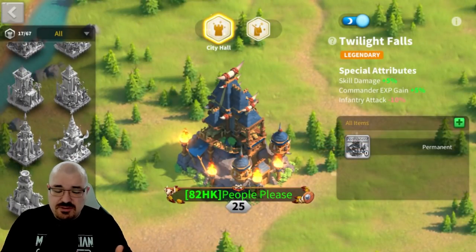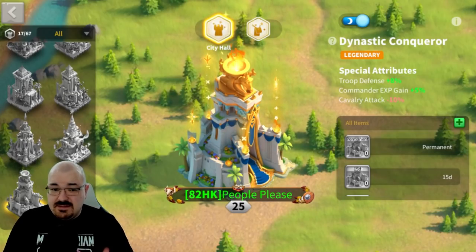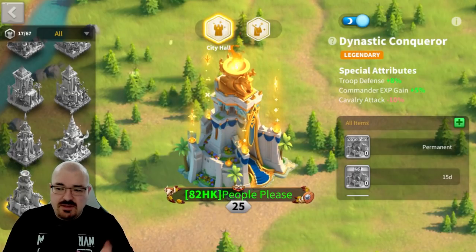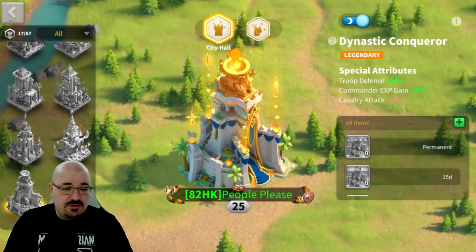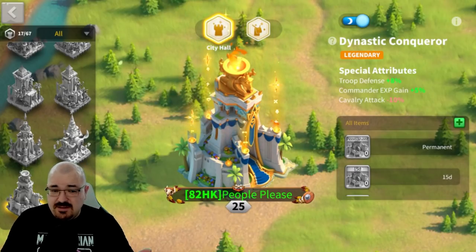One of the newest additions to legendary skins is the Dynastic Conqueror - in my opinion one of the best in the game right now. It gives troops defense 8%, which applies to all your troops including leadership commanders like Trajan on the field. You also get commander experience gain 5%, and cavalry attack minus 10%. Any legendary skin that gives a negative on attack is one of the best to use, because in Season of Conquest you get a lot of attack from crystal tech already.